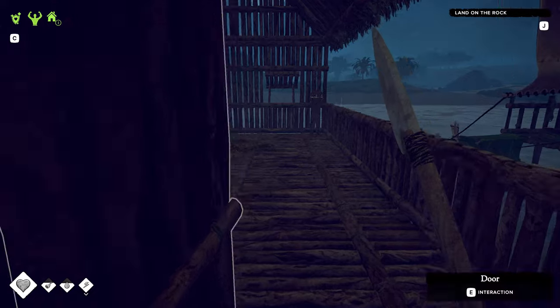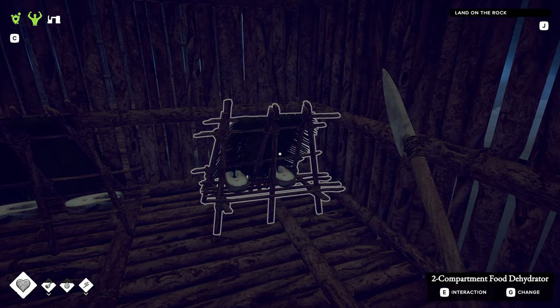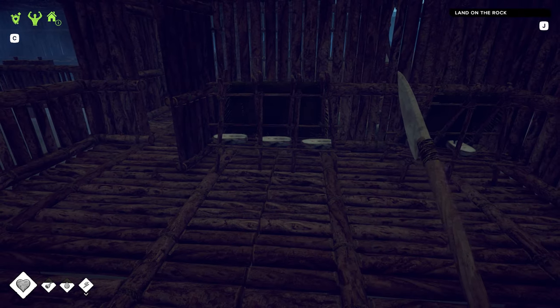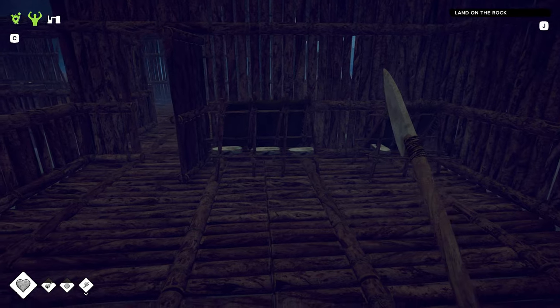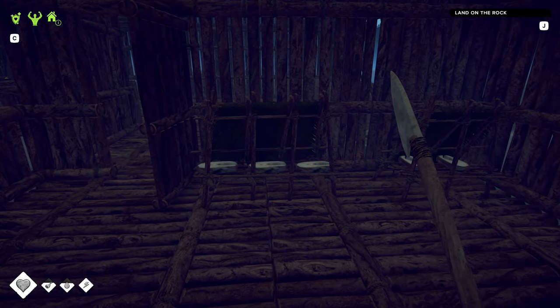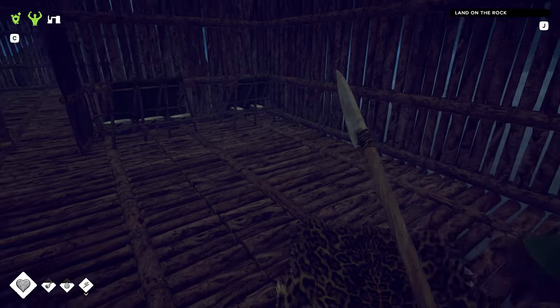Let me show you something I did here at base. That's the upgraded two-storage dehydrator - I think it's still cooking, three hours left. I didn't realize there's a three-compartment one, so I went ahead and made that up. As soon as these are done, I'll expand it to three - that's six slots for our jerky. We might make one or two more, not too sure.